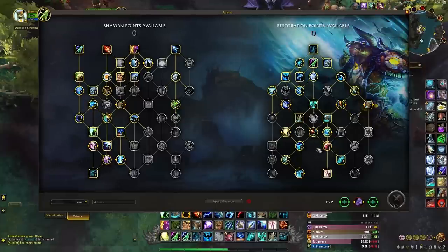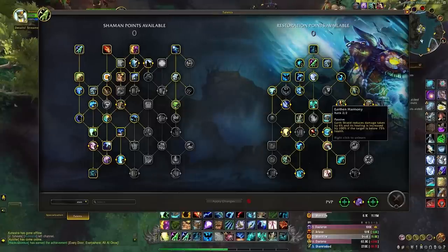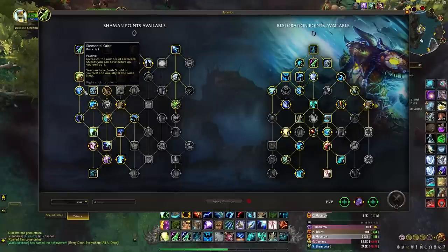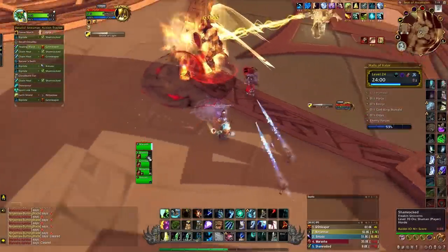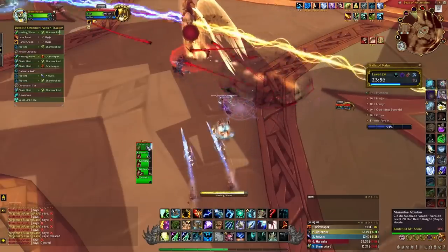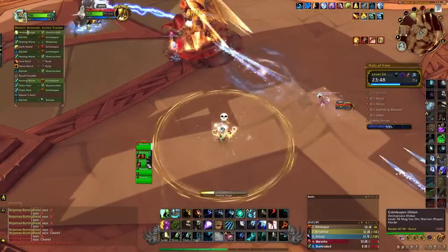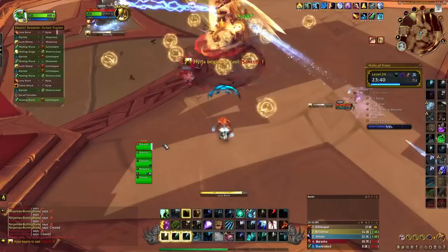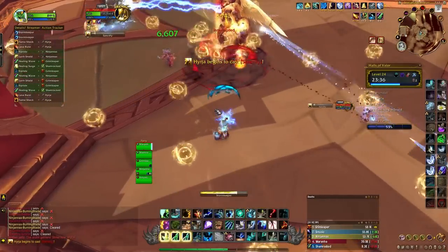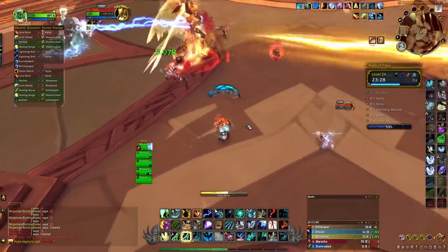They also changed how Earthen Harmony works — Earth Shield now provides a 6% damage reduction on the target. Coupled with Elemental Orbit, you have a 6% damage reduction on yourself for an entire dungeon and a second one you can apply to any other player at any time for just the cost of a global cooldown. Six percent doesn't sound like a lot, but when you're pushing high Tyrannical keys, there are so many boss abilities that can one-shot people by just the littlest amount. It's also massive for the tank on high Tyrannical weeks.